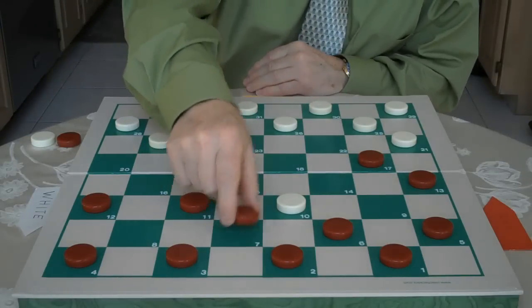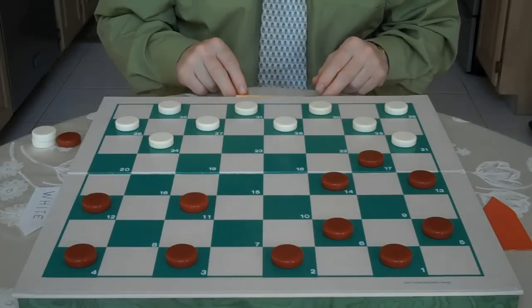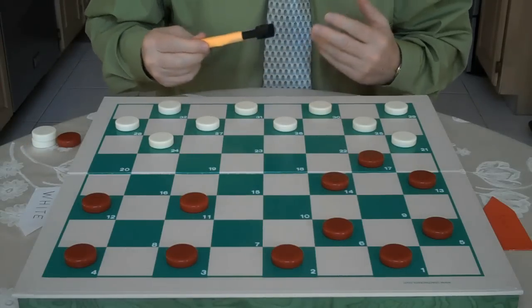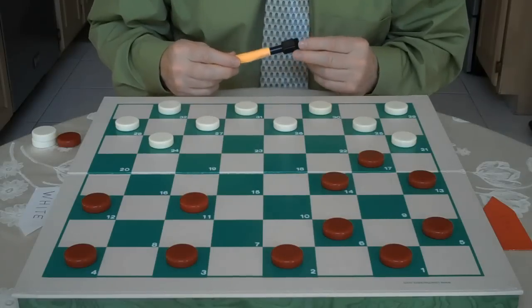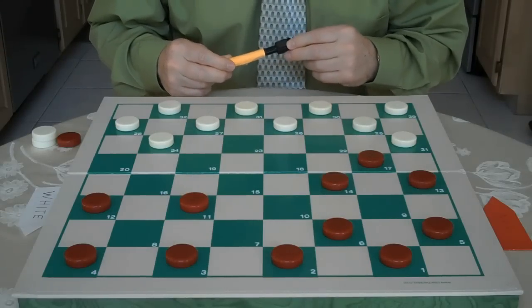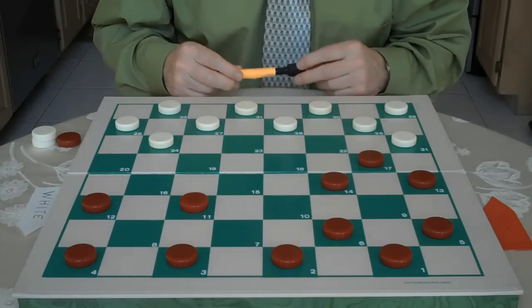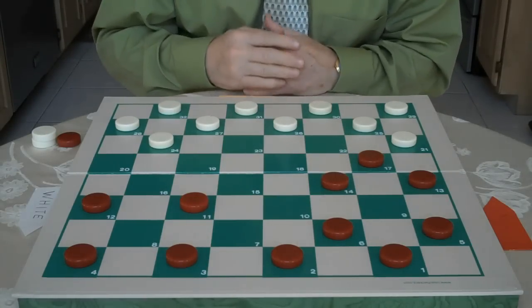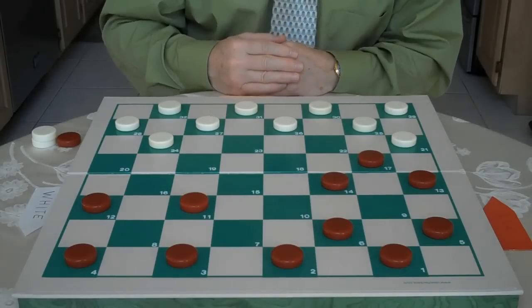And now red jumps 7 to 14. Here white is down a checker and red is up a checker. The idea is that red is going to try to hold on to his checker for as long as he can, and white is going to try to use his mobility to gain the checker back and get better position.